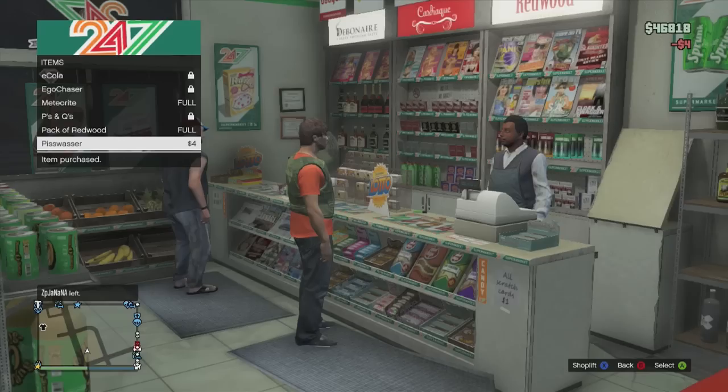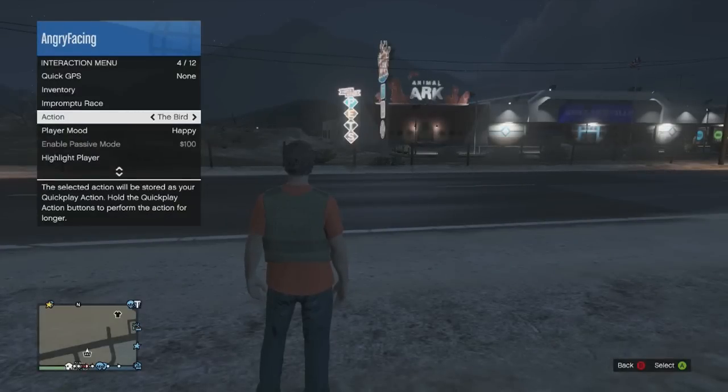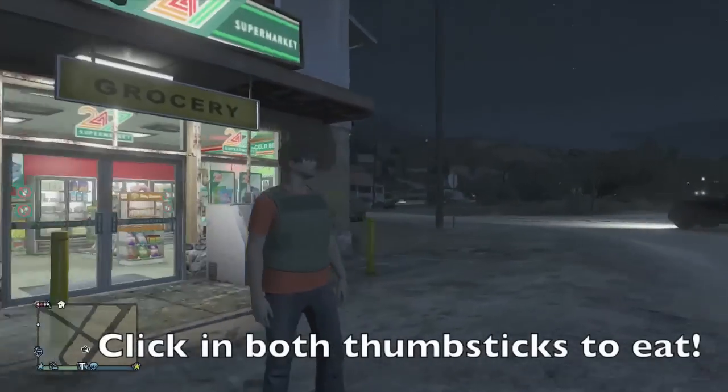What you need to do to eat is do your taunt. And to change your taunt, you have to hold down the back button, go down to your action, and change your action to eat snack. And when you eat your snack, you will replenish your health instead of taunting the other player.